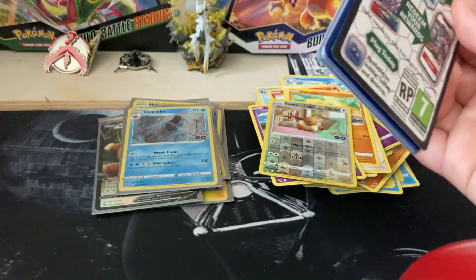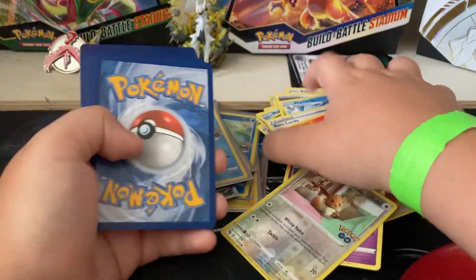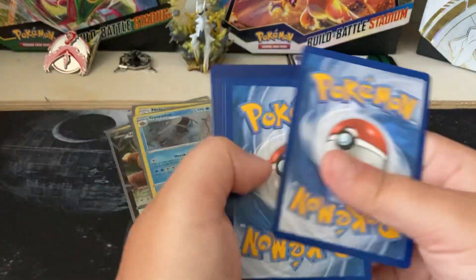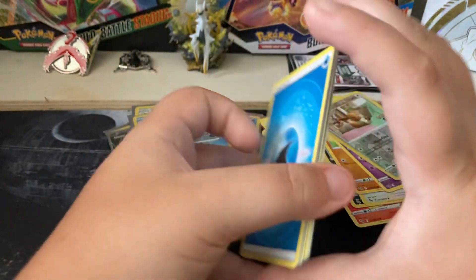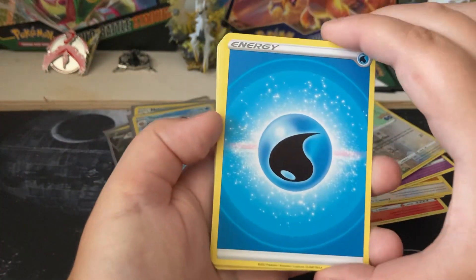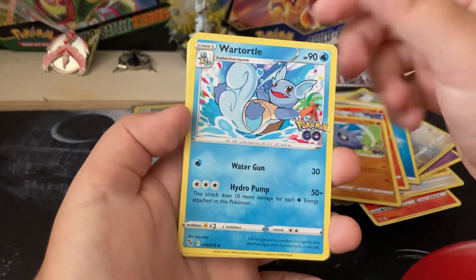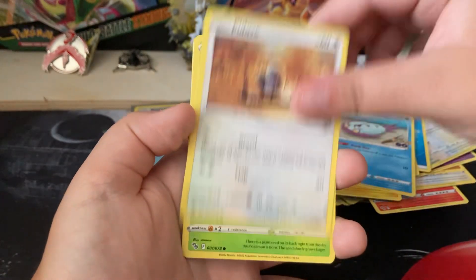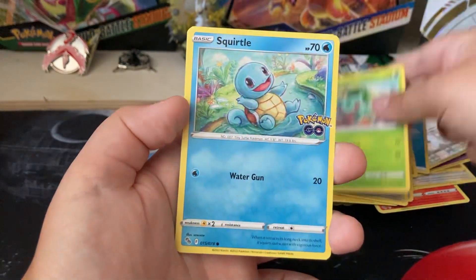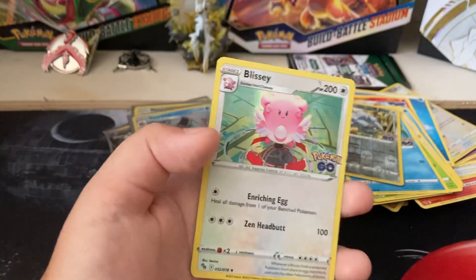Let's see if we can get a Radiant Blastoise — if we can get a Radiant Blastoise I'd be so happy. Pikachu, Wimpod, Piddu, Bulbasaur, Squirtle, Steelix, and Blissy holo.